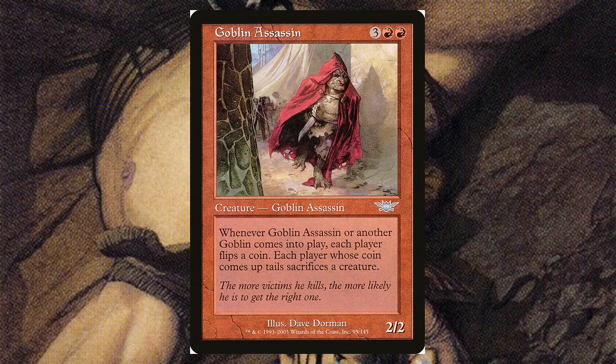Goblin Assassin — for three and two red, it's a 2/2. Whenever it or another goblin comes into play, each player flips a coin and whoever gets tails sacrifices a creature. In a goblin deck you want to run this with a bunch of tokens — because goblins make lots of tokens — but it's also tricky because if you make a bunch of tokens with Krenko while this is on the board, you have to start flipping a lot of coins.